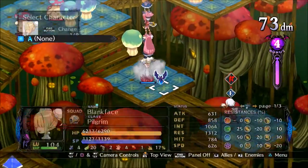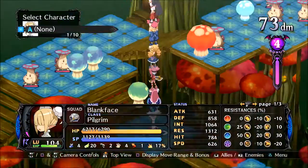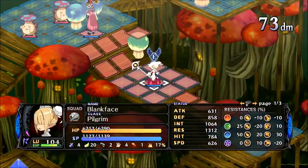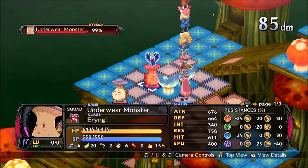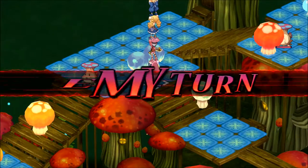This will take about, if you do it well enough, about half an hour to get from 60 to 99 — give or take a bit of time. As you can see, I'm just using the same strategy I've been using all along. I'm just panelling them as they go.